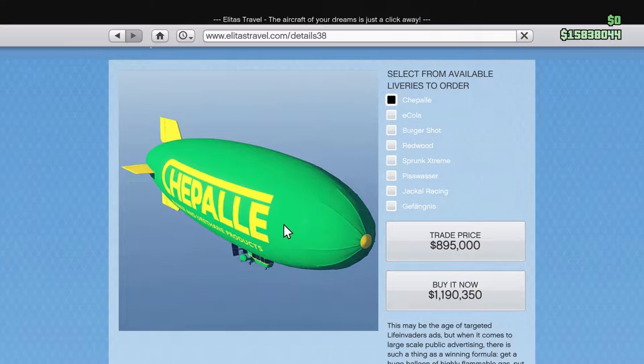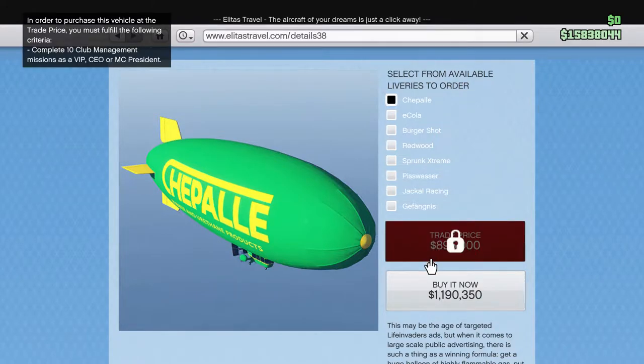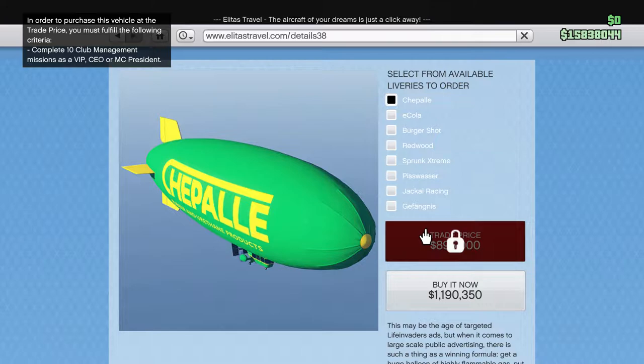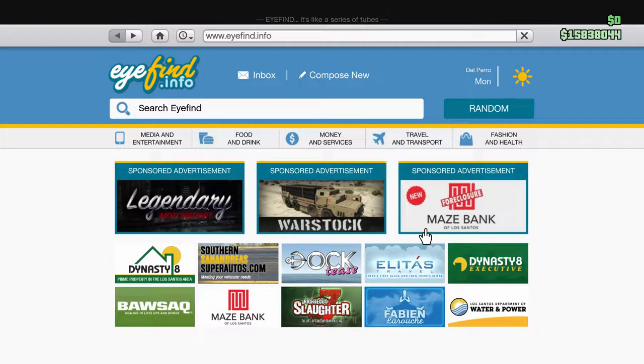You can buy it for the trade price of $895,000, or you can buy it for the buy-it-now price of $1,190,350. I'm going to choose the trade price. I don't have it unlocked yet, but I want to tell you guys how to unlock it. It says up in the corner, you just have to complete 10 club management missions so you can get it for the cheaper price and save a couple hundred dollars.